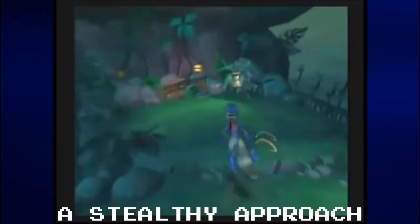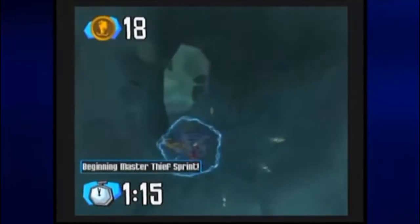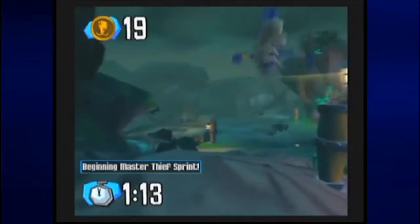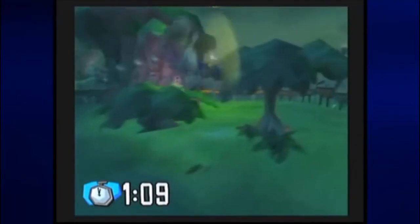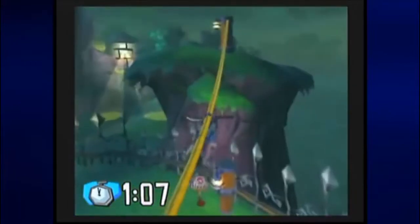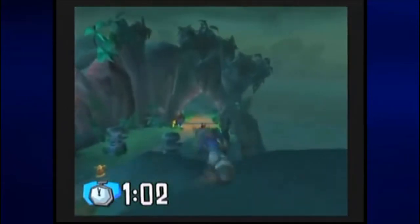A Stealthy Approach. This was the first Master Thief Sprint that I attempted and beaten when I played the game for the first time, and not surprisingly it's the first one I do for this let's play. Just touch the hourglass and the sprint will start. Just don't use the move you got after beating Clockwork, because the game takes the hourglass away from you if you do.